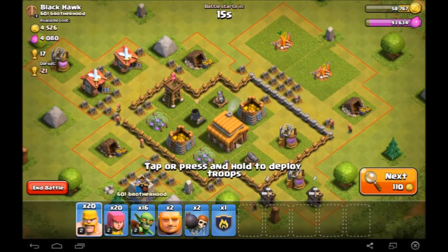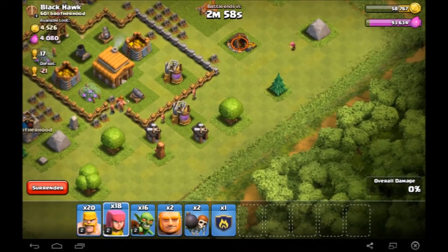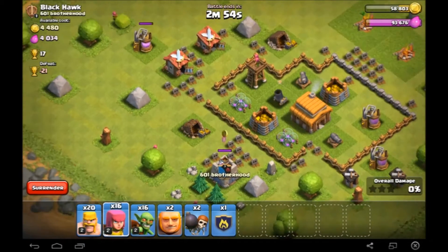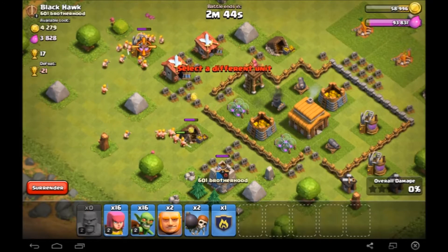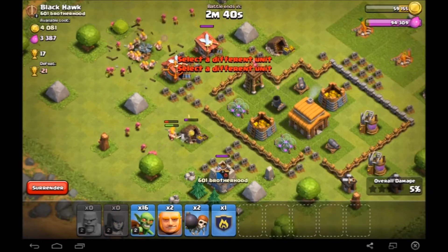Okay guys, this is our next raid. It's quite good because before we even go in for the raid, we can just pick off a few of these outside buildings to get a little bit of gold and elixir. So now when we go in for it we can go full force. Before I go in properly with my giants, I'm just going to put some stuff around the outside here so that my troops don't get distracted and they can all funnel in pretty quickly.